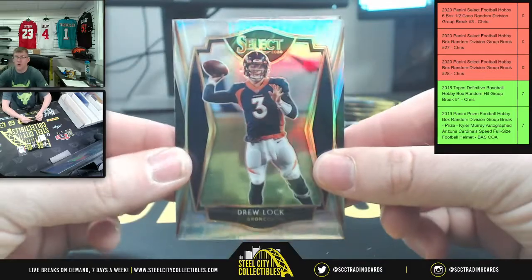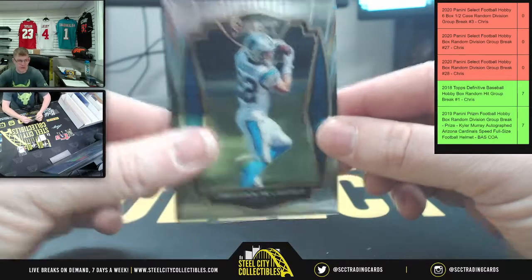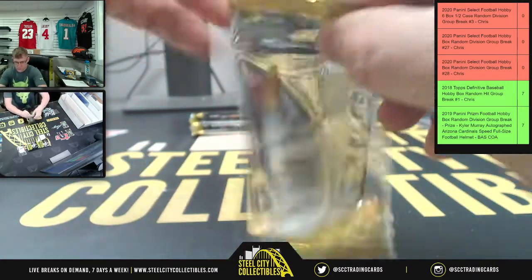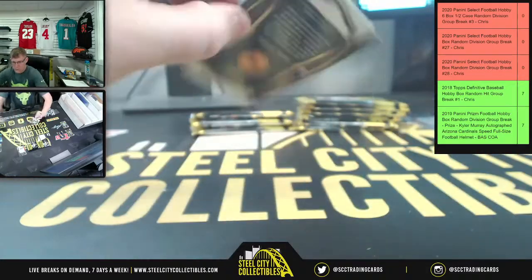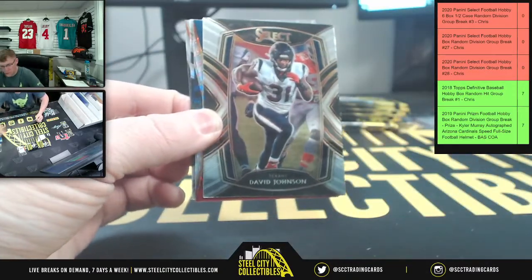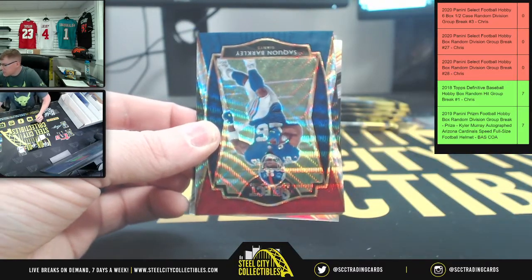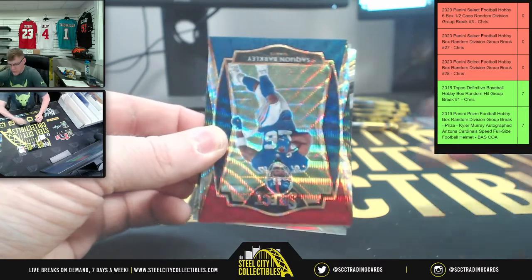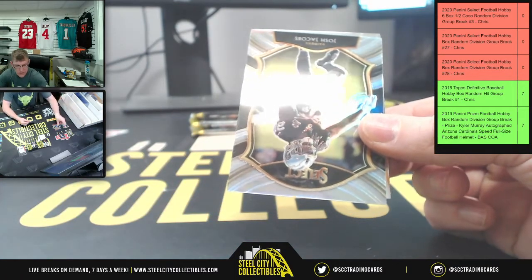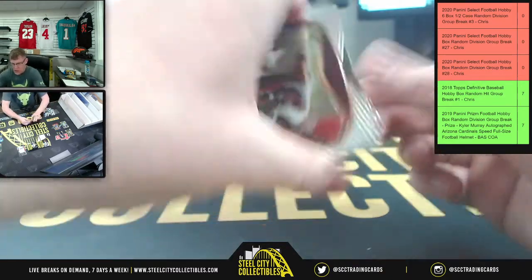We got Prizm Drew Lock, and upside down, Christian McCaffrey. You got Devin Duvernay, David Johnson, and Saquon Barkley out of 199. And you have Josh Jacobs, Prizm Upside Down, and Chase Young.